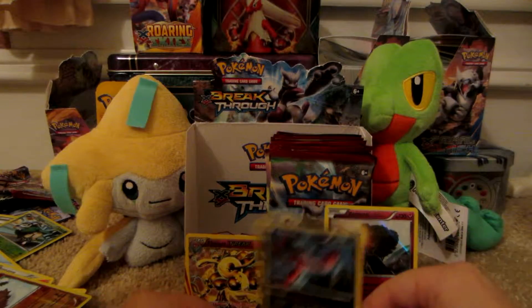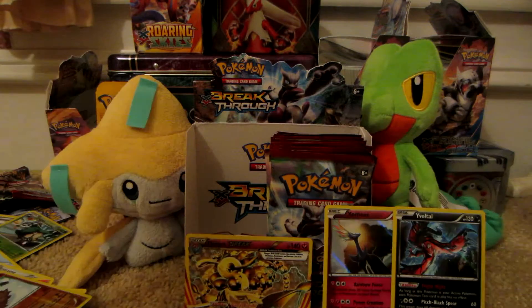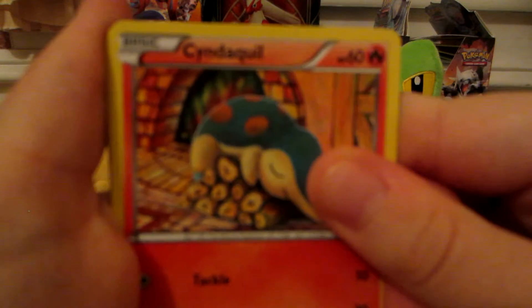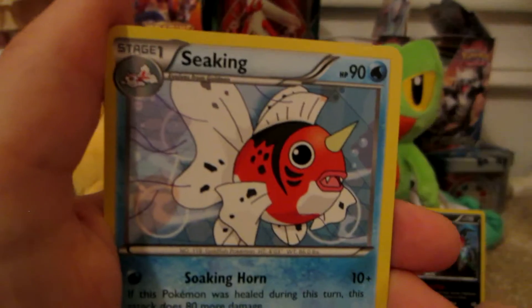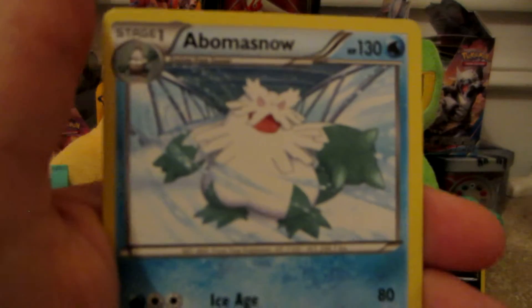So we got Xerneas and Yveltal holos in the same part. Next is a Mega Mewtwo X pack. Here we have Cyndaquil, Staryu, Doduo, Gastly, Woobat, Kirlia, Starmie, Seaking, LGM reverse which is a common, and the rare is an Abomasnow.